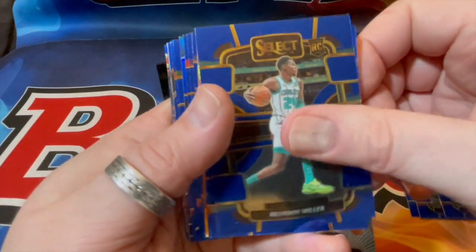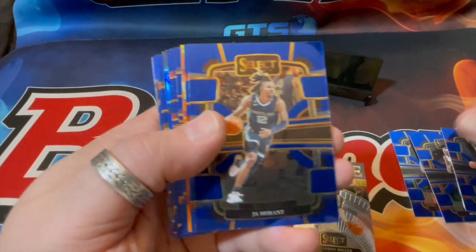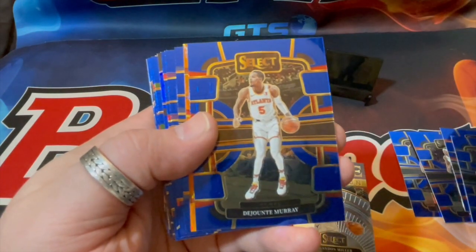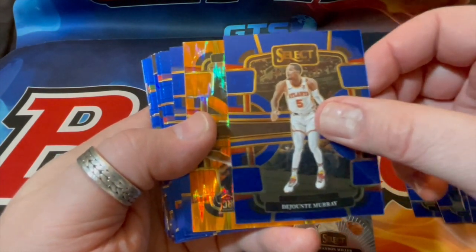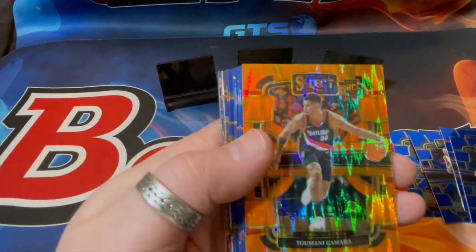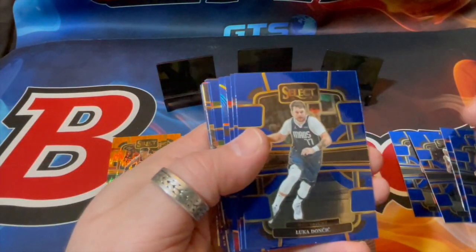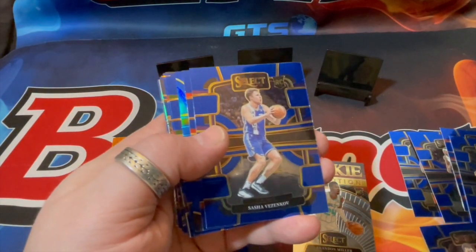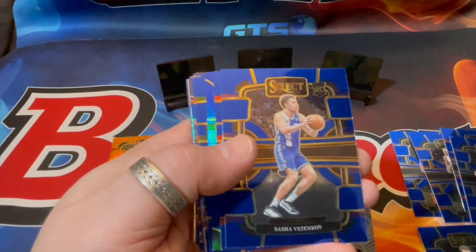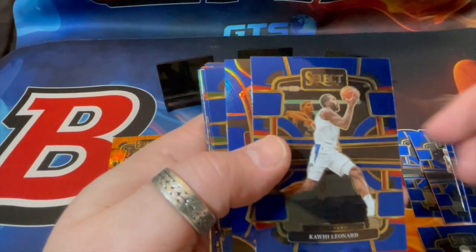Brandon Miller rookie revolution - the regular Brandon Miller rookie, it's interesting. John Morant, Ajante Murray - here's the first flash prism blaster exclusive. Mani Kamari - I pulled him in some Donruss recently. There's Luca as a cover boy, his base card. Oh wait, Venzenkov - another rookie. Kawhi Leonard.